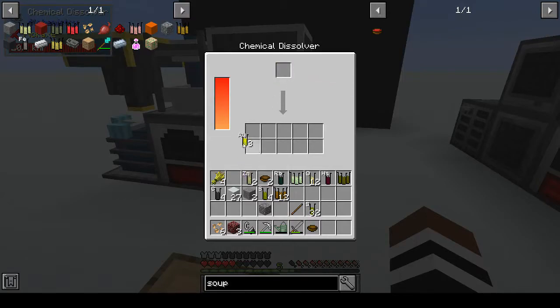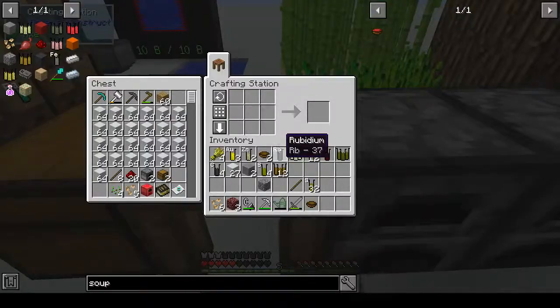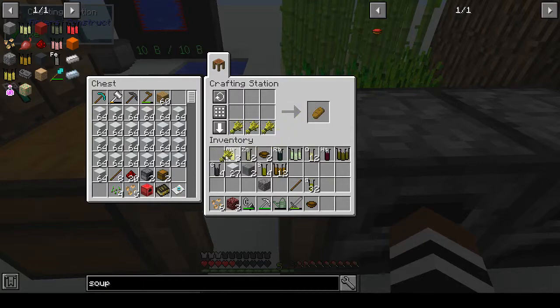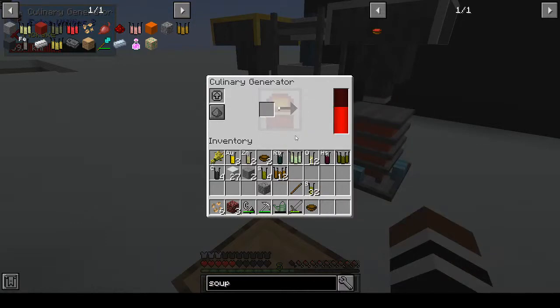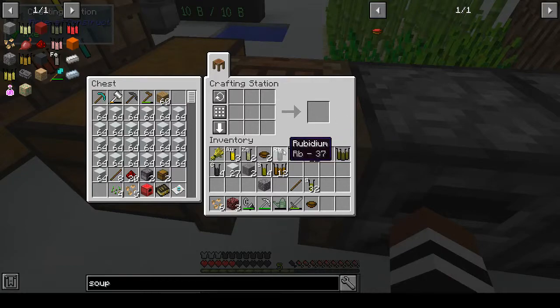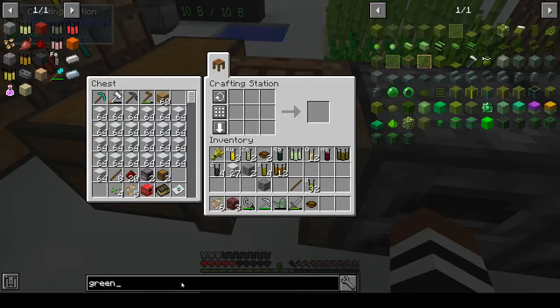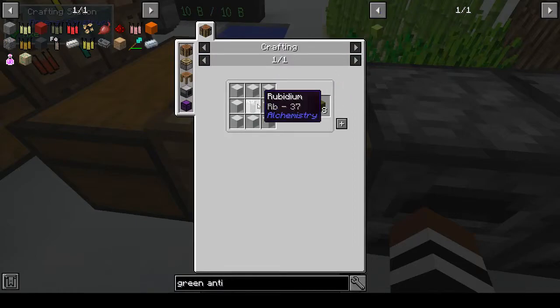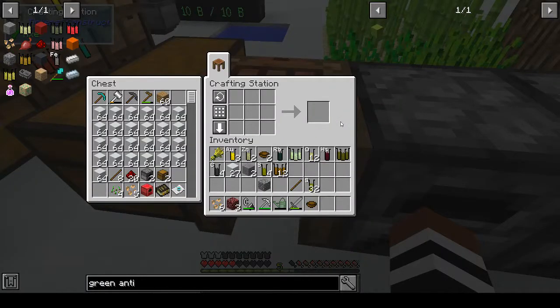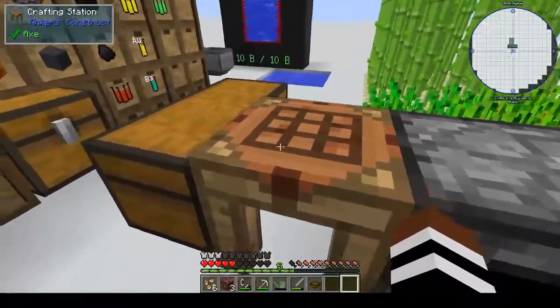Gold nuggets — can we get anything from that? Just gold. Well, that was a bit of an anti-climax maybe, because we have one rubidium. And to make green antimatter — green anti — that gives us eight, so we need eight rubidium to make a stack. So I need to go and do that again.